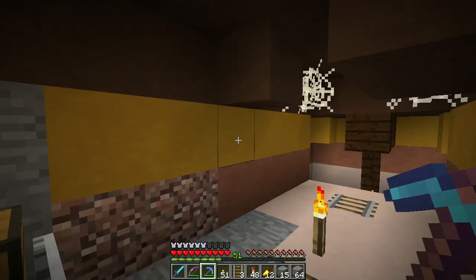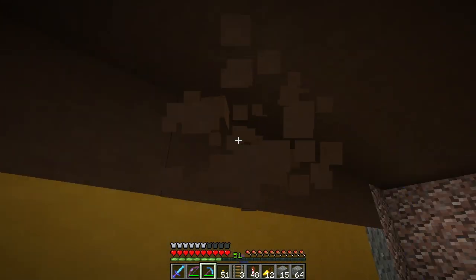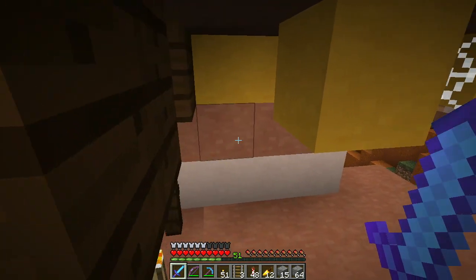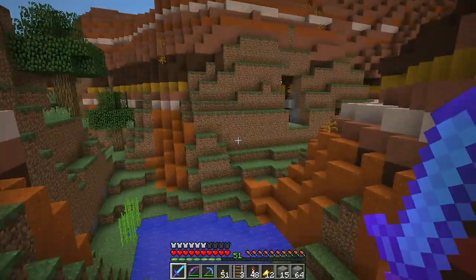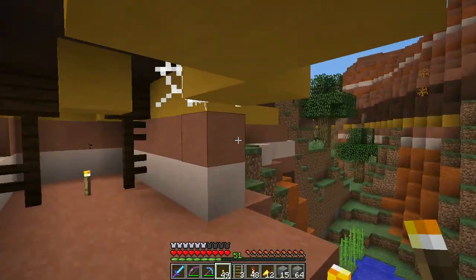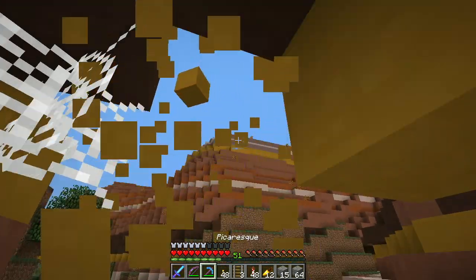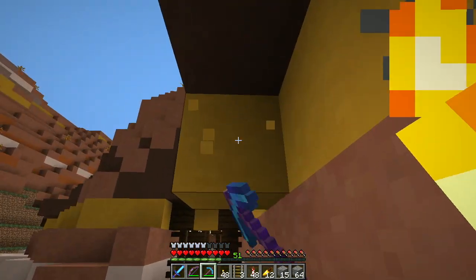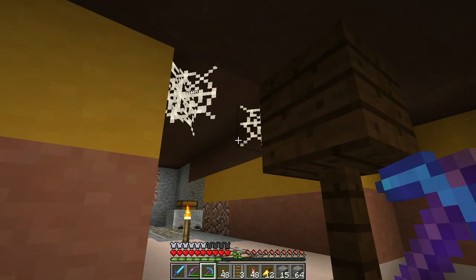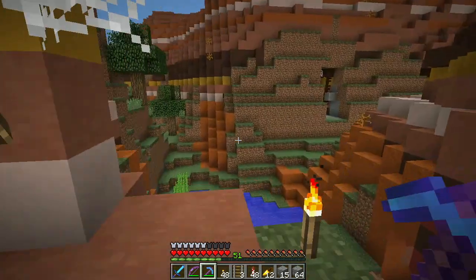I'm going to start digging in here and digging up some of this lovely hardened clay. We'll light up this space and make it a little more accessible. This way we aren't going to be strip mining the land - instead we'll do it kind of inside. I don't need a ton of hardened clay right at the moment but I do need some.